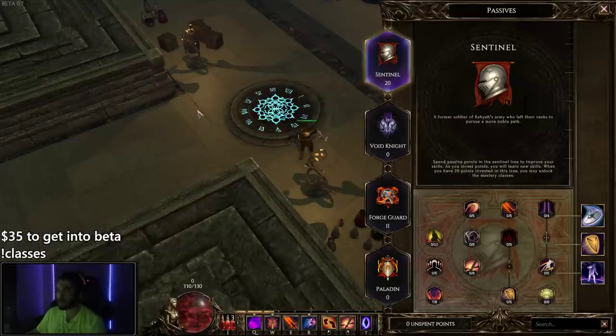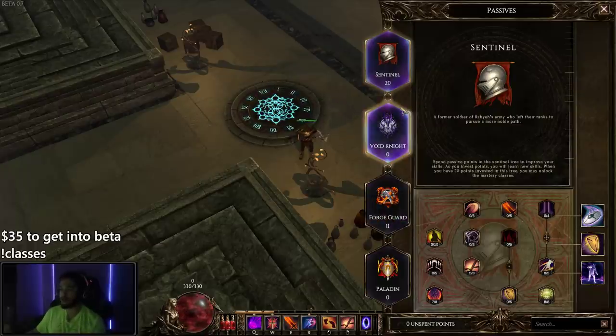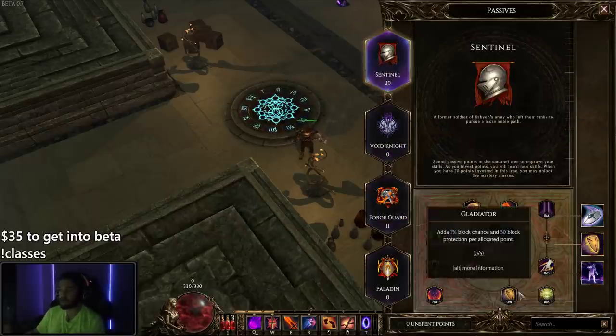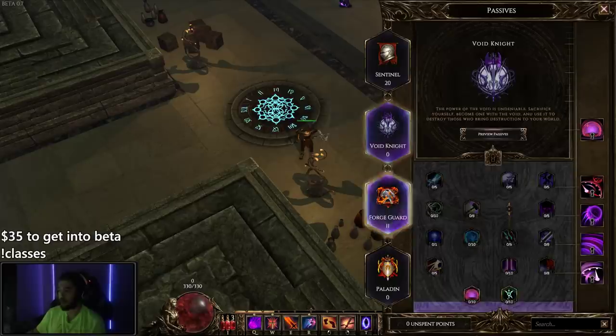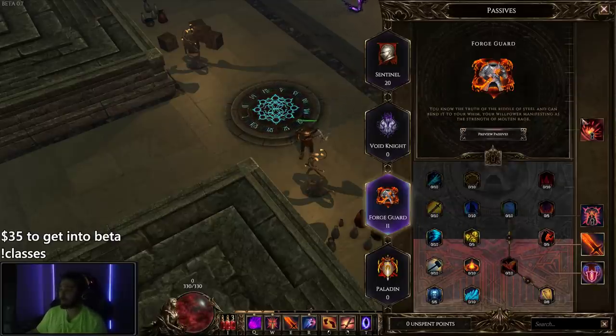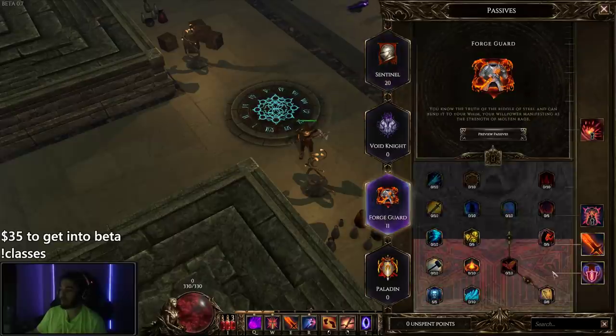You also have your class. I'm a Sentinel — you pick a base class and then have three other classes that come after. You can choose to dabble between all of them, only one of them, or however you'd like. The passives are more straightforward. Some are stronger — like Forge Guard has one where every three seconds I get a steroid that scales with everything. You also unlock more skills from classes as you allocate points, after 5, 10, 15, or 30 points. That kind of limits you from maxing everything.